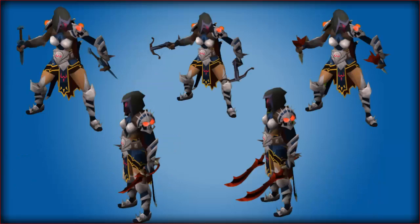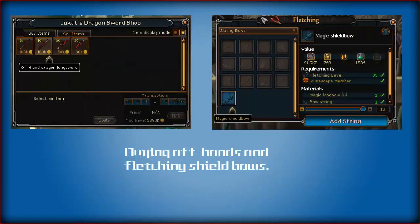New additions also include off-handed weapons, and you now have dual wielding in game with off-hands in both melee and ranged categories. You can buy the items at in-game shops that sell them, such as the dragon dagger and the dragon longsword from the shop in Zanaris.